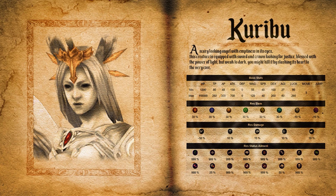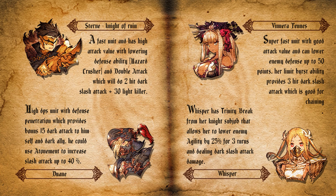For unit recommendations, I have four main recommendations. The first one is Turn, Knight of Rune — a fast unit with high attack value and a lowering defense ability called Hazard Treasure. He also has a big modifier attack ability to deal more damage and lower the boss's defense. Turn the Rune Knight has a double attack ability which does a 2-hit dark slash attack plus 30 light killer. Just seeing those two abilities, Turn is the top tier unit to face this boss. If you have 4 Turn Knights of Rune on a multi-raid, it will be easy to clear.